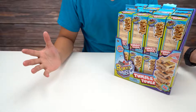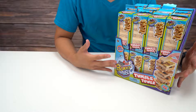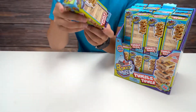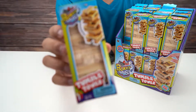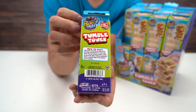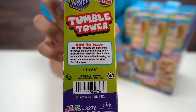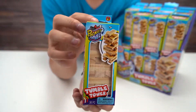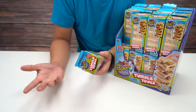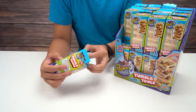Hey everybody, welcome back to the channel. Today we are checking out Pocket Travel Tumble Tower, made of real wood. We're going to take one of these out and give you guys a closer look at the packaging — here's the side, the back, there's a little bit of instructions and how to play. This is like a classic game everybody knows.